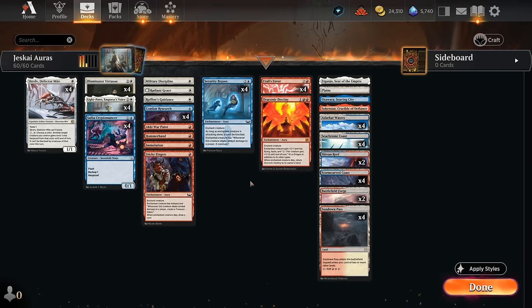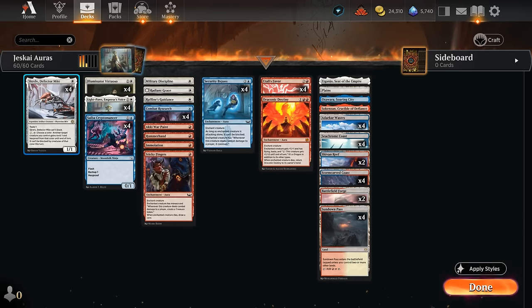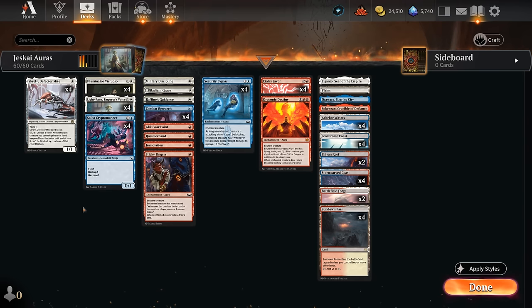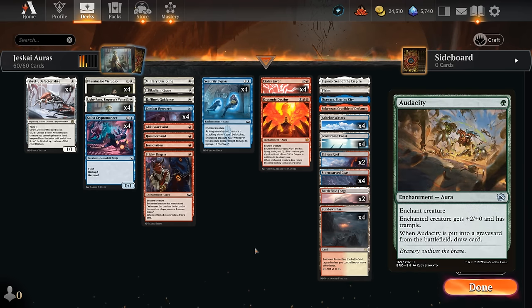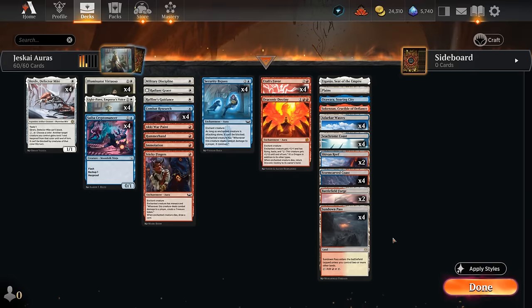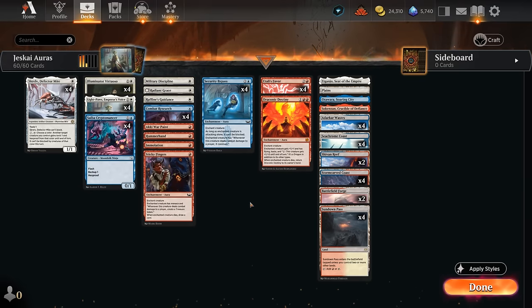I've also tried a build with more instant-speed protection spells like Loran's Escape instead of Cryptomancer, which can be valid since Skrelv can be a bit awkward if you don't play it on turn one — it's a little slow to protect creatures later. There are a few ways to mix and match protection spells and auras. I've also tried a build with green instead of blue, giving access to interesting auras like Audacity and the new Danitha, which has lifelink — something sorely missed in this build since there's no easy way to give lifelink otherwise. The mana base uses as many untapped dual lands as possible. Red mana usually doesn't need to come in untapped early since we're typically casting red spells starting turns two and three. Channel lands also get a discount from legendary creatures like Skrelv and Light Paws.